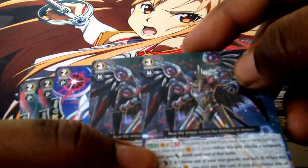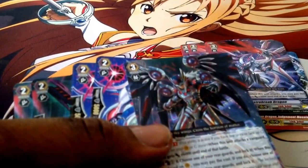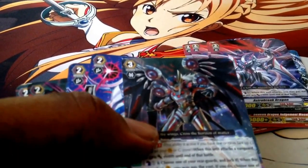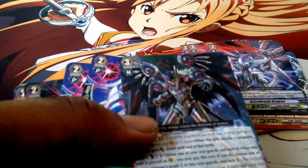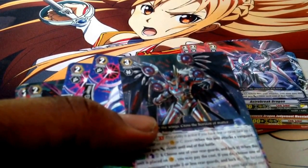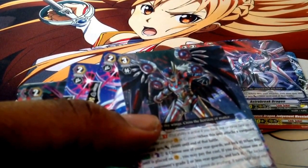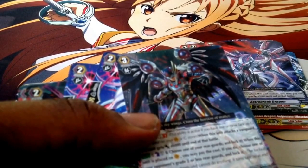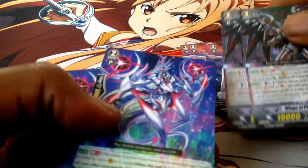You get two Wings of Phenomenon Wing Matter. It's a Generation Break 1. Its effect is when this unit attacks a Vanguard, this unit gets plus 6,000 attack at the end of turn. That's a Vanguard effect. Its other Vanguard effect is Counter Blast 1 — choose one of your Rear Guards and lock it. When this unit is placed on a Vanguard circle, you may pay the cost; if you do, choose one of your opponent's Grade 2 or less Rear Guards and lock it. You get two of them.